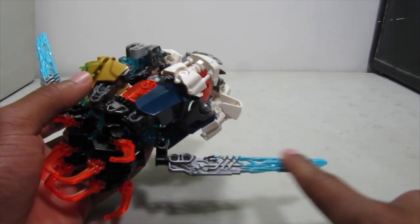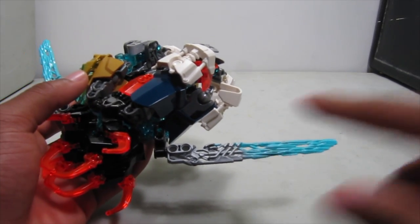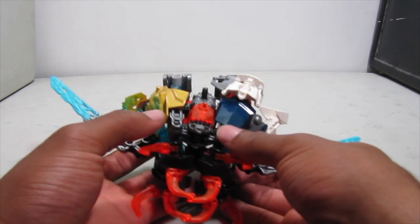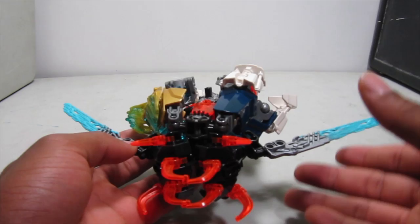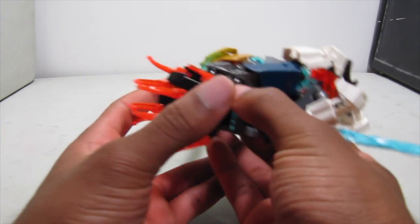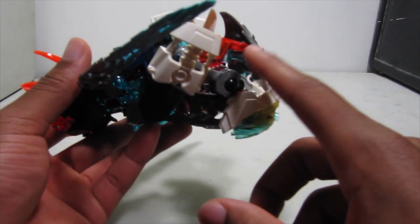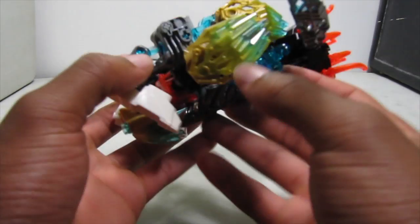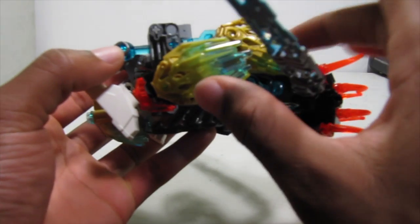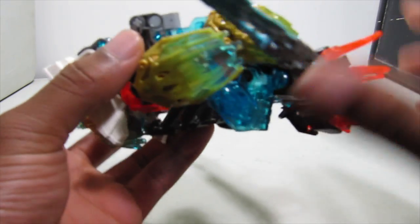He does have some small wings made out of Kopaka's 2016 crystal blades — silver and light blue. You can see from this view that he looks kind of asymmetrical, and that's because he is very asymmetrical. Over on one side you have these dark blue shells from 2016 Kopaka, a little bit of trans red, and a trans blue bone, but over on the other side you have some gold and these crystalline elemental pieces with some trans blue.